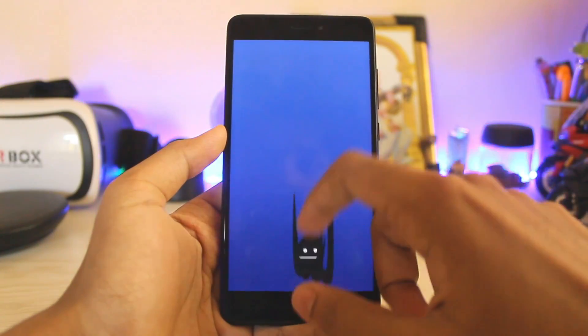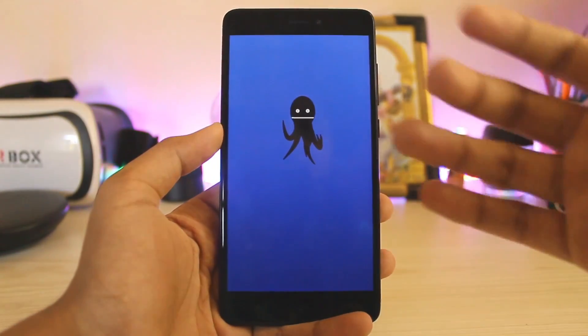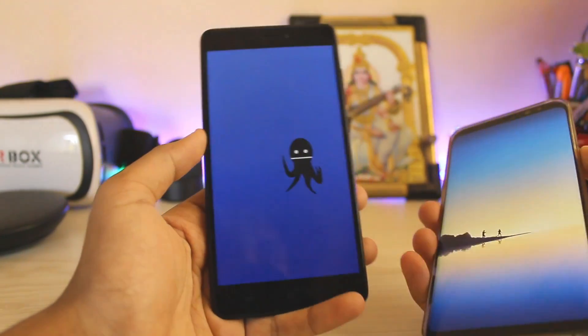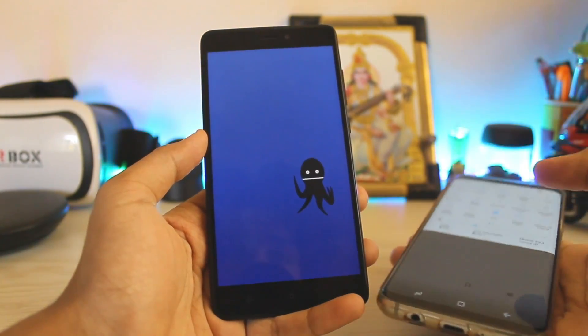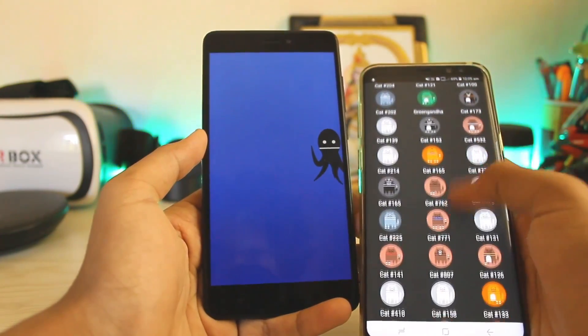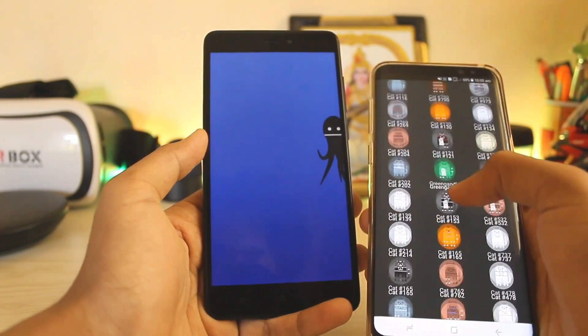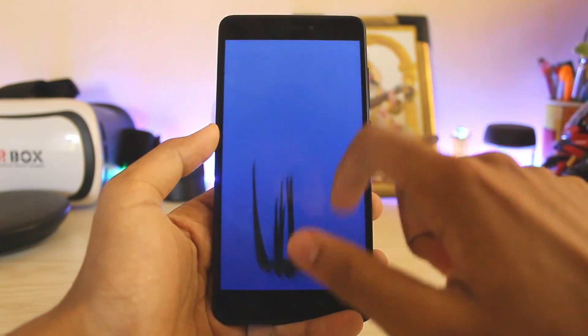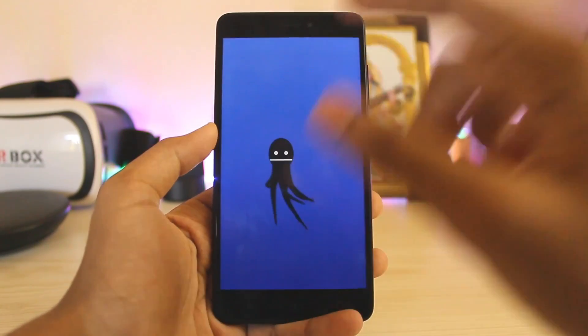Android Marshmallow had one of the best Easter eggs — it was a pretty nice game. Then in Android Nougat you have to collect cats, which I have been collecting on my Galaxy A7. I have so many cats on my Galaxy A7 — there's one cat in green and so many orange and brown ones. This is just a laggy physics animation over here.